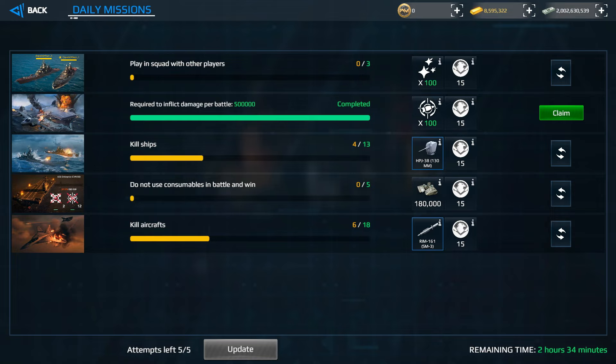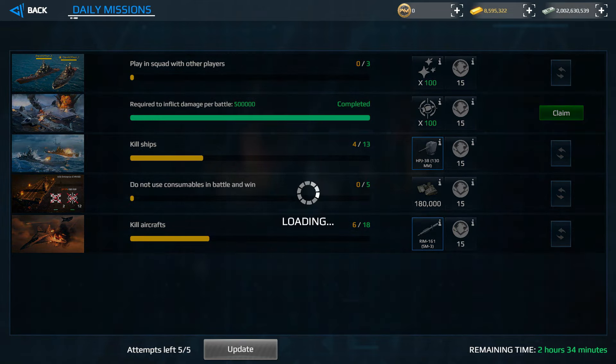It's much easier to complete daily missions in offline mode. We already destroyed four warships, destroyed six aircraft, and inflicted 500,000 damage in one battle. Completing these missions earns consumables and battle pass points.